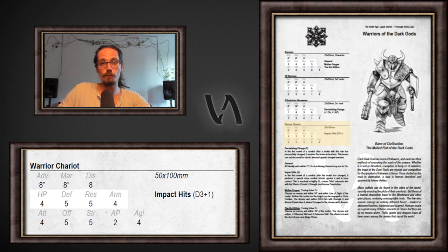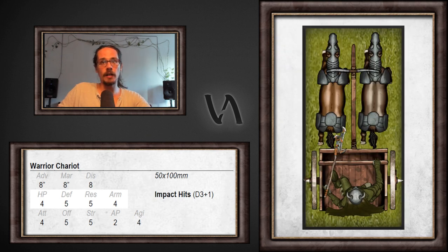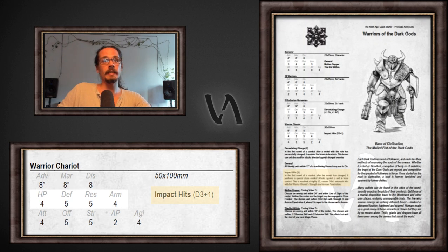We still have two more units to talk about: the Warrior Chariot and the Sorcerer. Let's start with the Warrior Chariot. Art from the book, art from the Universal Battle pre-made free army, and here apart from the profile you also see that we have the special rule on Impact Hits — because it's a chariot, and if it runs into you from far away, it's going to do damage. It's going to do a different amount of damage than in the full book, but that's a detail.